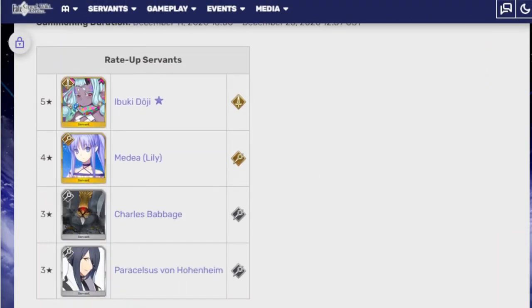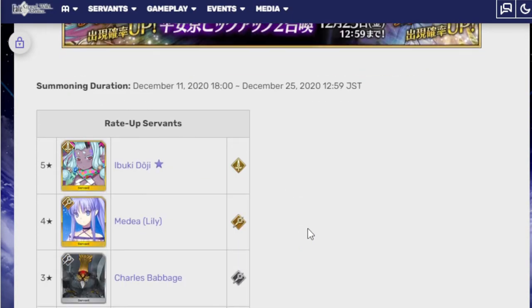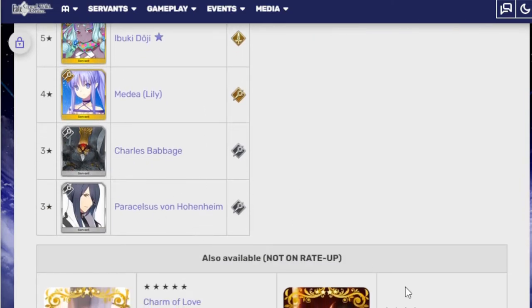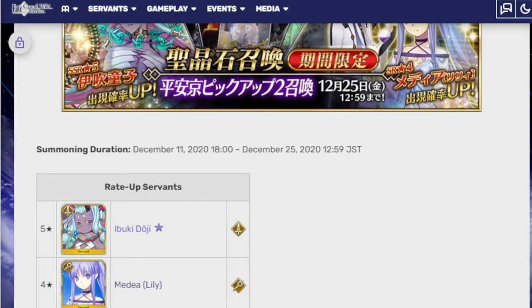First of all, Ibuki. The other units on Ibuki's banner that are not Ibuki: Medea Lily, Charles Babbage, and Persilius von Honenheim. These two are always in every banner, so you'll get them eventually. Medea, though, that's a different story.